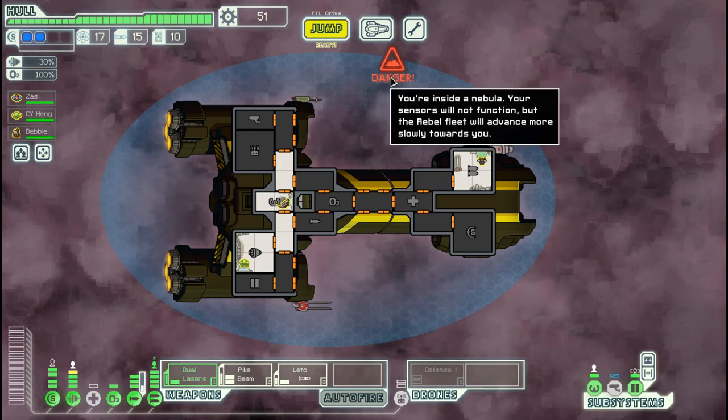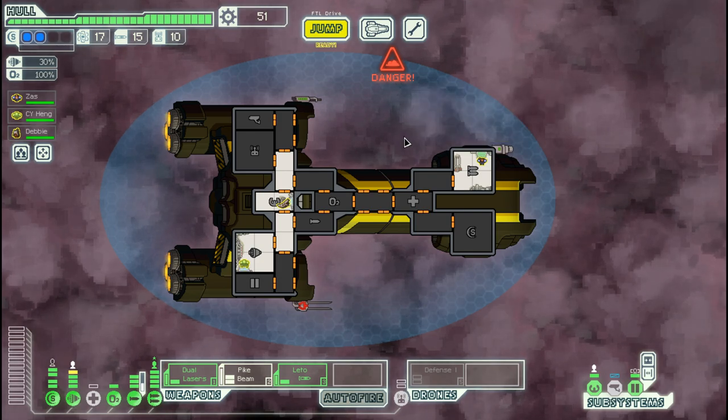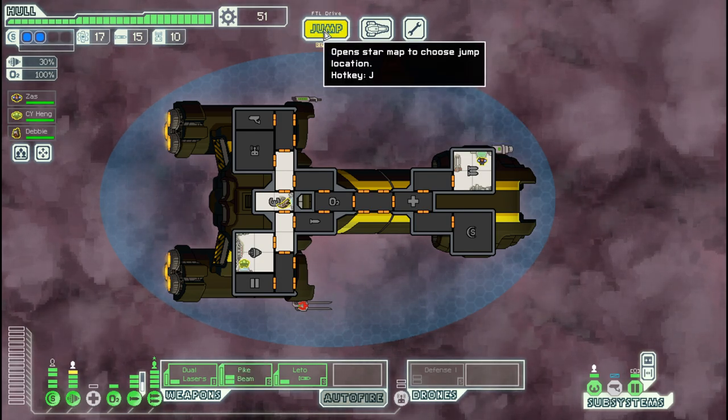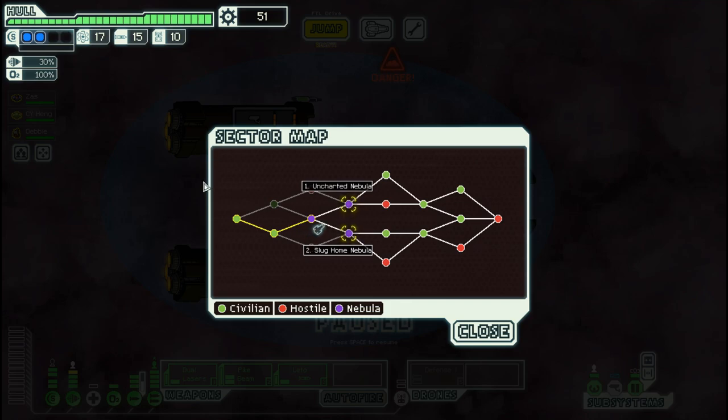With two-shield ships it's a bit difficult, and soon we will come up against three-shield ships. That's all for today — next time we will do another Uncharted Nebula. Goodbye.